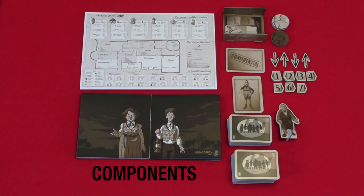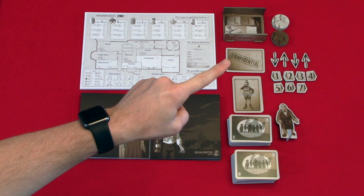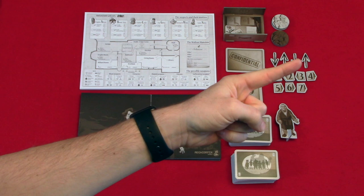Now let's take a look at the components. You have your tracking sheets, player screens, discard pile drawer, confidential or classified information card, suspect profile cards, game cards, player or case solving tokens, inquiry tokens, offer tokens, first player marker, and finally your rule book.